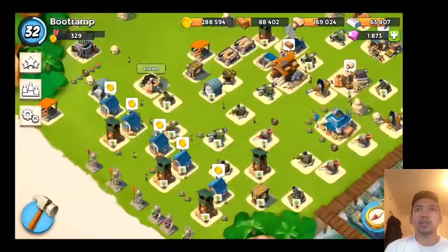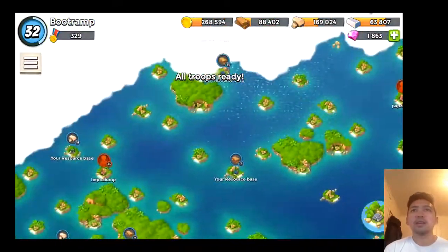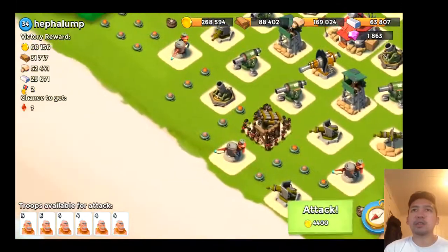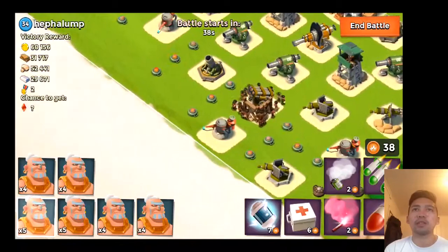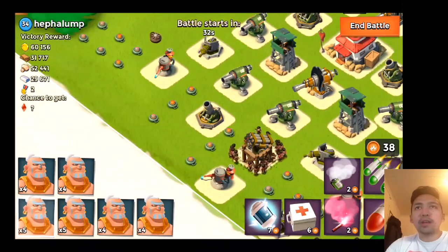Just enjoying my loot today. Lost 10 warriors, so I'll instant-finish those with gems — 10 gems. Who's the next prey? Heffalump — this is gonna be an easy target as well. He's got machine guns and a flamethrower at the front, which is really bad for a base trying to defend against warrior attacks.